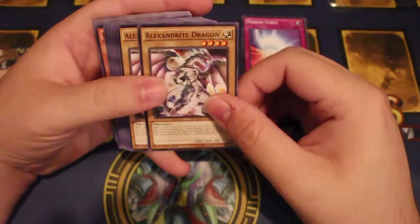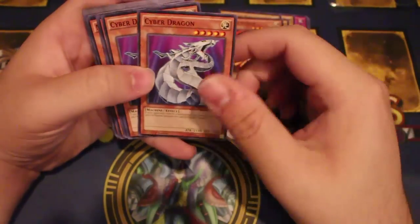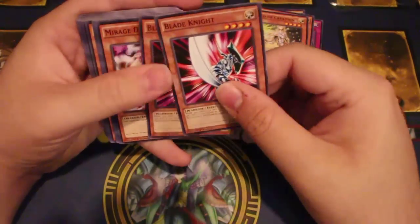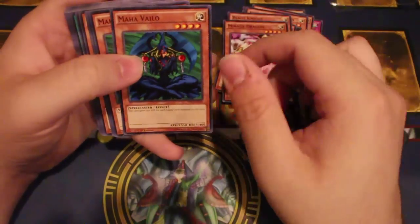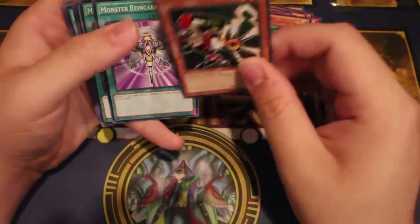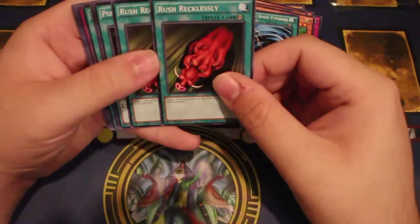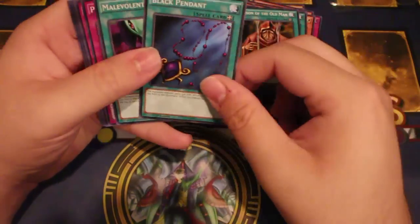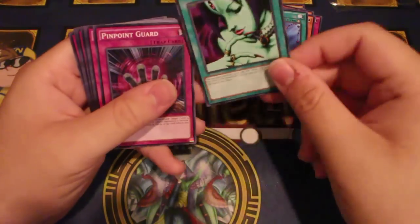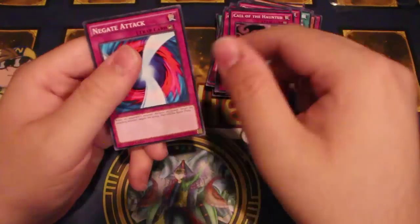Two Alexandrite Dragons, Mystical Elf times two, Kaiser Glider, two Cyber Dragons — more reprints of him are always good — two Herald of Creation, two Blade Knight, one Mirage Knight, two Maha Vailo, two Decker Angel, one The Calculator, one Monster Reincarnation, MSTs — yes, more reprints, thank you — two Rush Recklessly, Poison of the Old Man, Black Pendant.